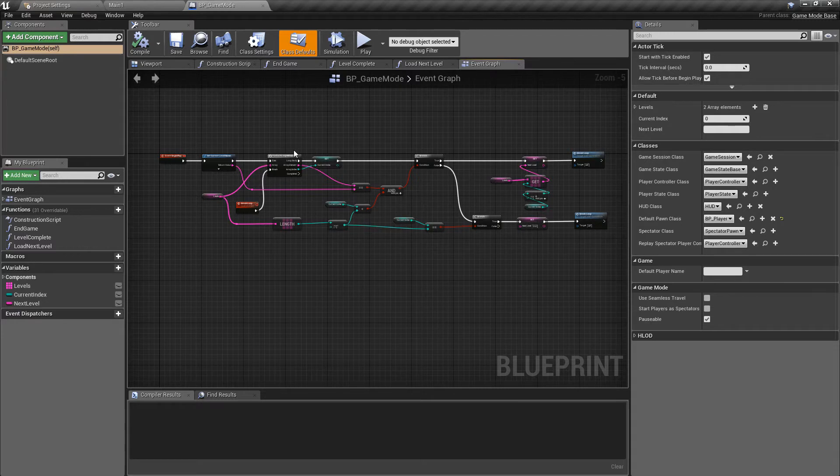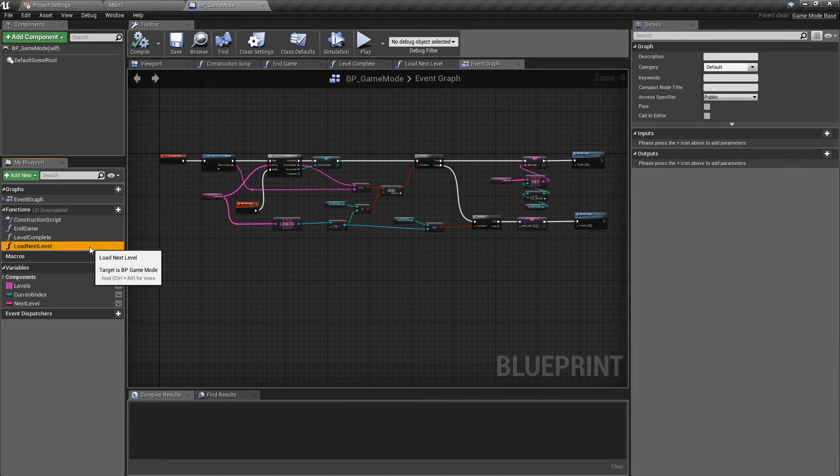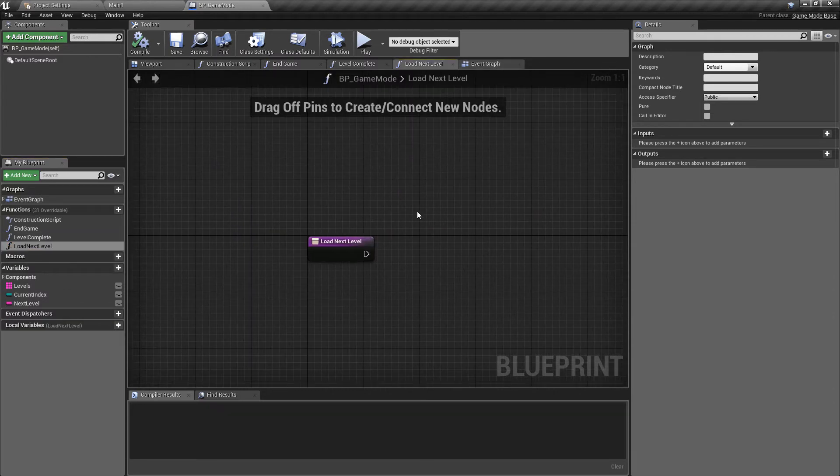There's a bit of a problem: the shortcut key in Unreal to add a breakpoint is F9, and I keep forgetting that Camtasia's default pause and resume hotkeys are also F9 and F10. At some point while recording I had gone into the creation of the load next level function logic, pressed the debug key which conflicted with Camtasia, and it had just stopped recording. I was talking to myself for about five or ten minutes. I went back, cleared everything out, and restructured, but I think I may have left an empty function in.